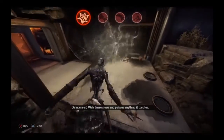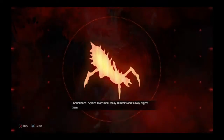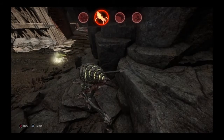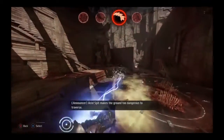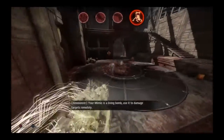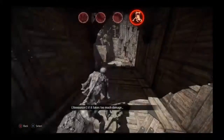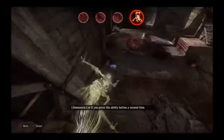Web Snare slows and poisons anything it touches. Spider Traps haul away hunters and slowly digest them. Acid Spit makes the ground too dangerous to traverse. Your Mimic is a living bomb — use it to damage targets remotely. It explodes when time runs out, if it takes too much damage, or if you press the ability button a second time.